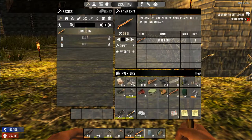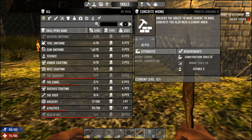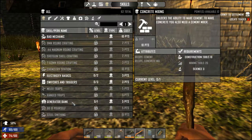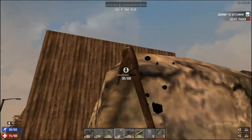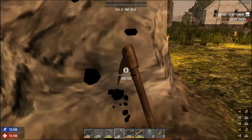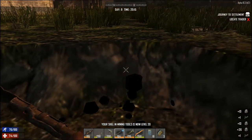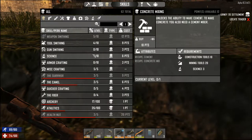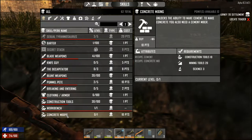Let's take a look at the concrete needs. Concrete mixing requires Science 3, Mining Tools 20, Construction Tools 10. Science 3, mining tools and construction... construction tools 20, mining tools 18. I need to do some hammering. I'll get myself up to 20 and come back. All right, we got mining level 20 — let's buy it. I had to switch over from rock to digging because I ran out of quality on my pickaxe. Concrete mixing — done.